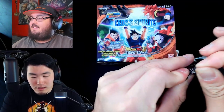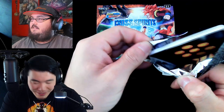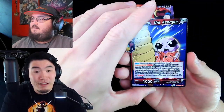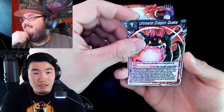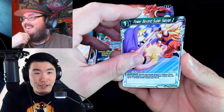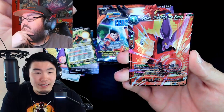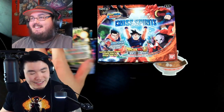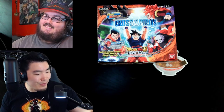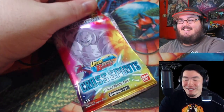Gogeta pack, here we go! Got a little baby bug Jiren, Android 17, Vegeta, Boo Dragon Quake, Beyond Super Saiyan 2, Super Saiyan Vegeta, Natural Shenron, Android 17, and a Dyspo. Not bad — and a Jumbo Boo. Every time I pull a Dyspo I'm a little bit disappointed — it's in the name: Dis-appointed. That was bad — moving on.